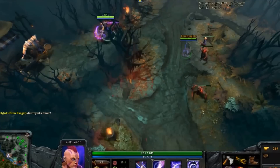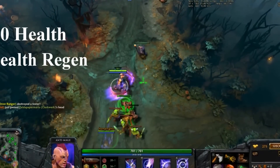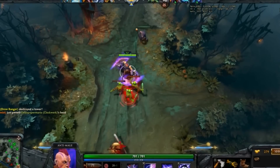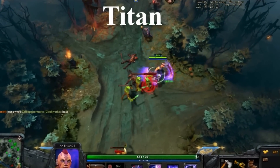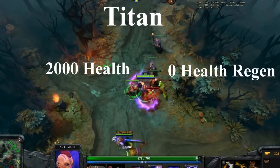Now, let's imagine you had a hero with exactly 1,000 health and no health regeneration. Then this hero bought an item — let's call this item the Titan — which gave another 1,000 health for a total of 2,000 health. Again, no health regeneration on this hero.